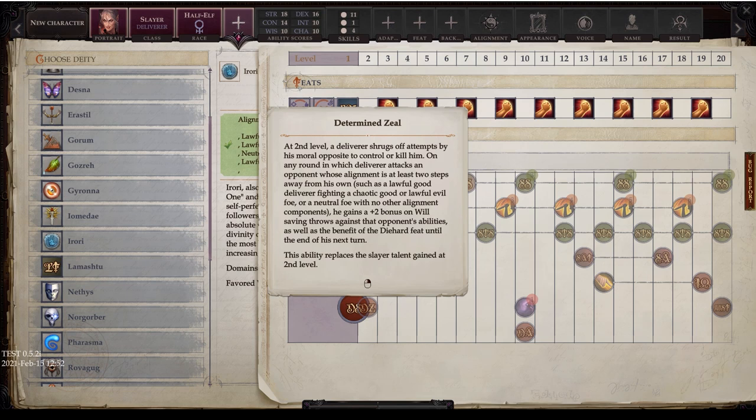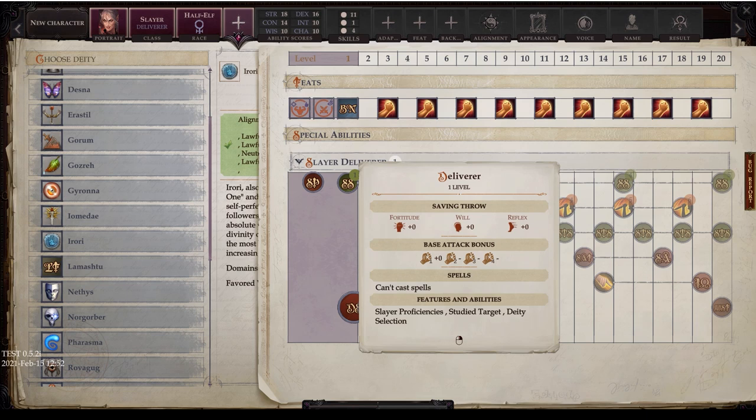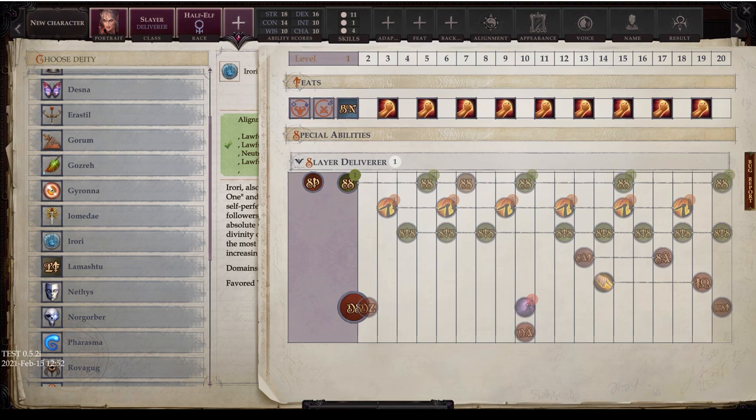The other new feature for the Deliverer is Determined Zeal, gained at second level. On any round in which the Deliverer attacks an opponent whose alignment is at least two steps away from his own — such as a lawful good Deliverer fighting a chaotic good or lawful evil foe — he gains a plus two bonus on Will saving throws against that opponent's abilities and gains the benefits of the Diehard feat until the end of his turn. This replaces the normal second-level Slayer talent.